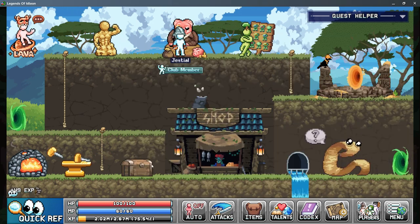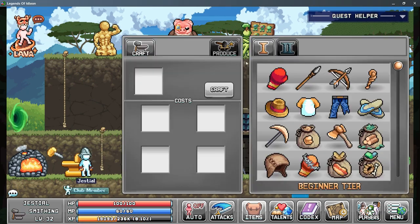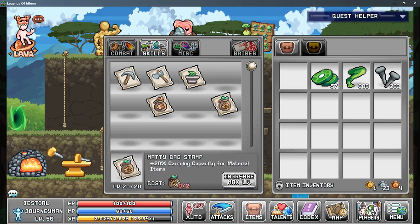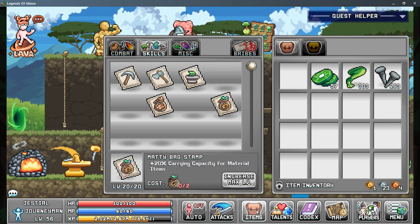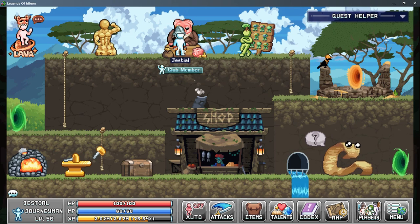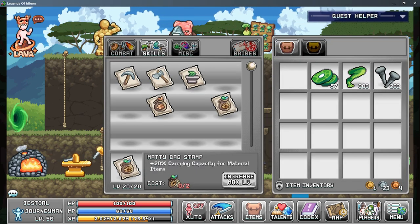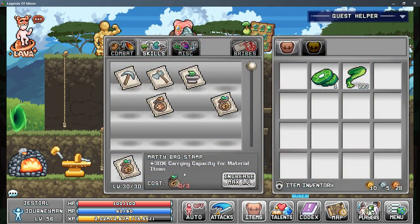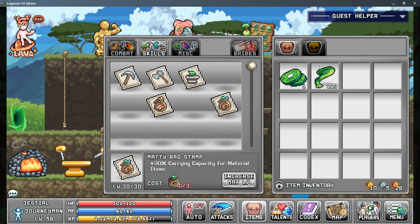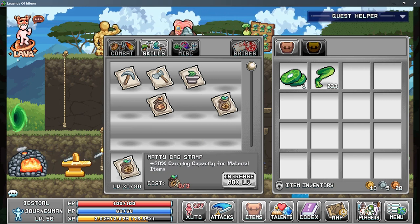I'm going to probably make another cramped bag and maybe sell some nails so I can keep upgrading that. I ended up making the bag and we're just going to keep zerging it. I'm going to get a little bit more bean slices because they take like 30 each. I'm just going to keep upgrading this until either the level cap kicks in or I don't have enough materials or money.